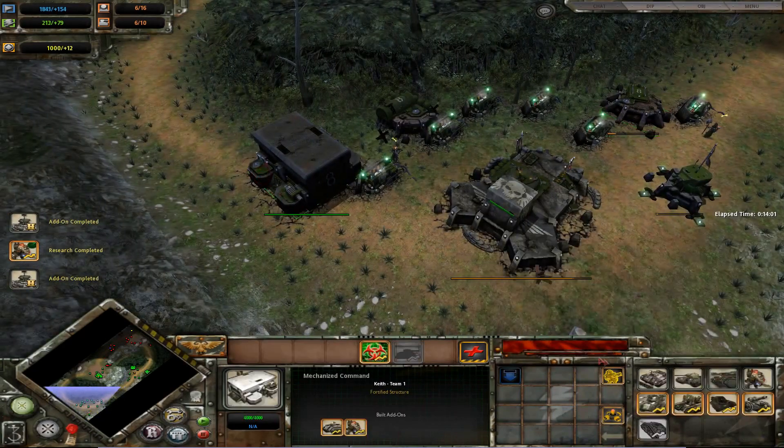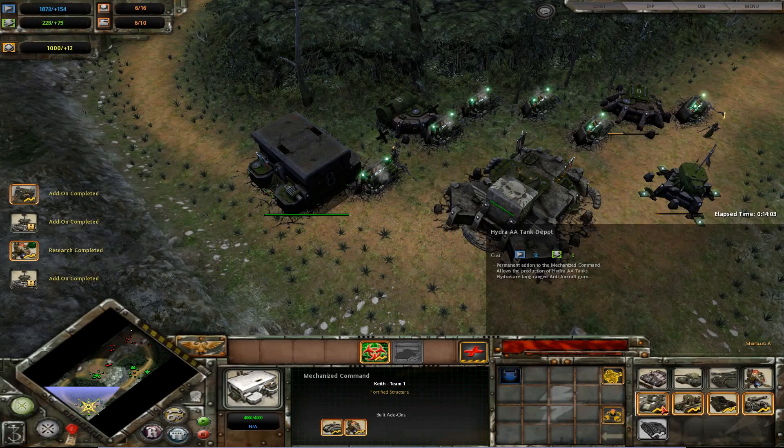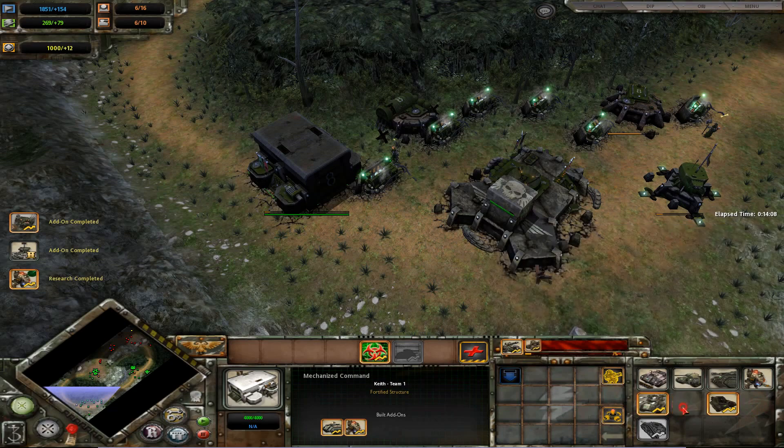We're going to get some Cadian elites as well now. We have Hydras. Let's get Leman Russes out there and some Basilisks.